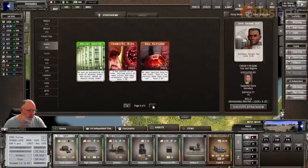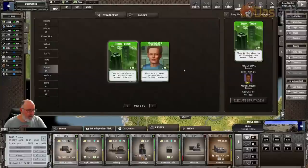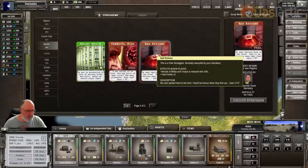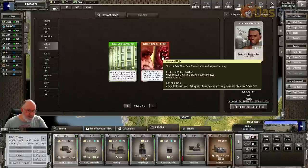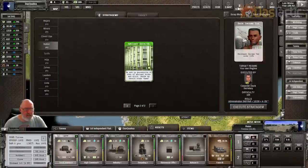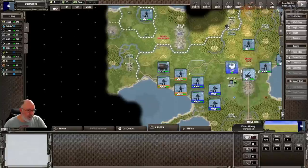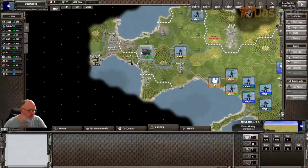I've got the eager industrialist — we do want to put this onto our Toronto location, so we'll go and execute that stratagem. Going back to the nation cards: bad rations reduces the morale of militia and troops by 20% and fate points go up, but morale will pick up, so let's execute that stratagem. Chemical high: a random zone will get an increase in unrest — let's do that as well. There's a lot of unrest in our capital, but the capital is fairly happy. So we are losing money.